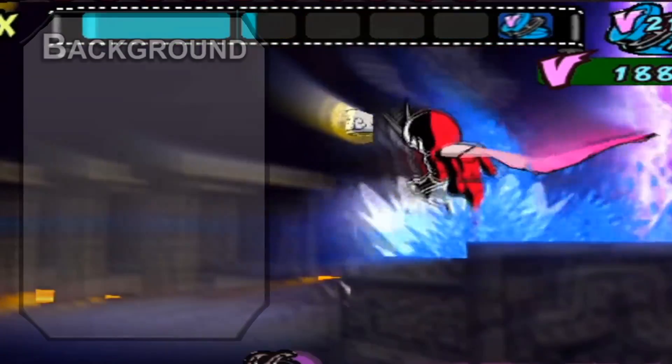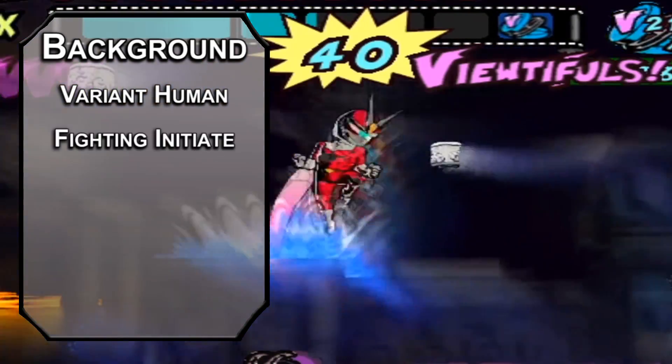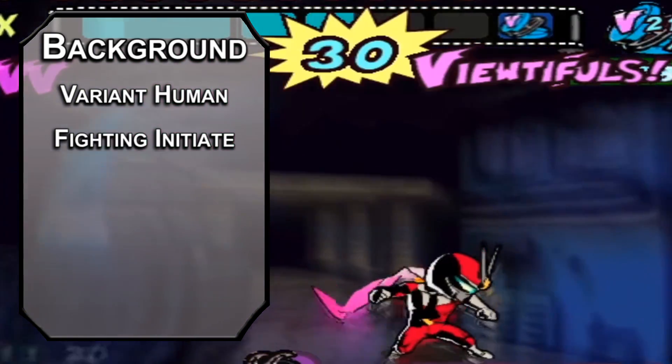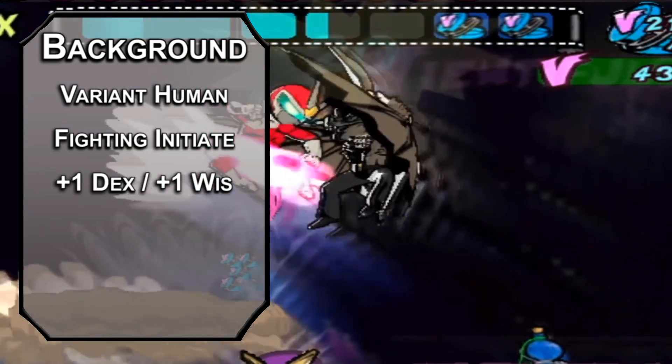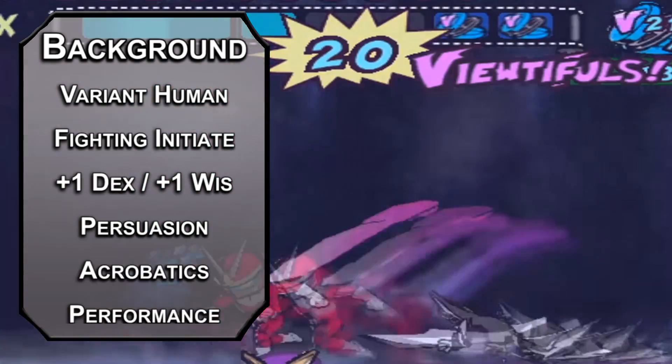Joe is just sort of an average man, so we'll go for Variant Human and scoop up the Fighting Initiate feat for Thrown Weapon Fighting, letting you add two to the damage rolls of Thrown Weapon Attacks — pretty important for our Voomerang, because Thrown Weapons aren't that great. Bump your Dexterity and your Wisdom with your two free points, take Persuasion for your skill of choice, and the Entertainer background for Acrobatics and Performance skills.